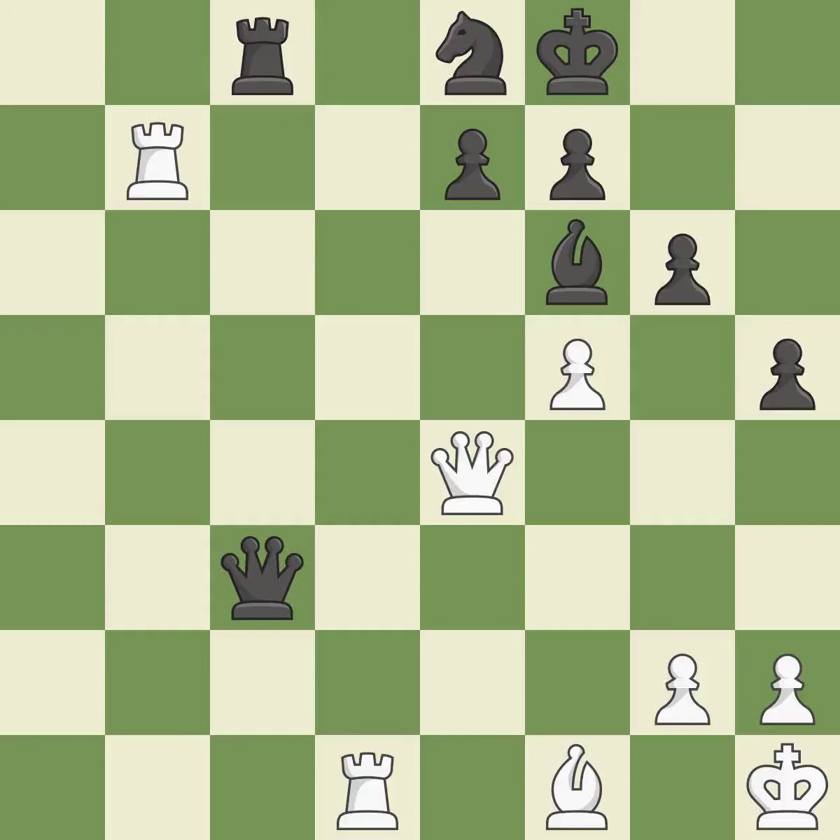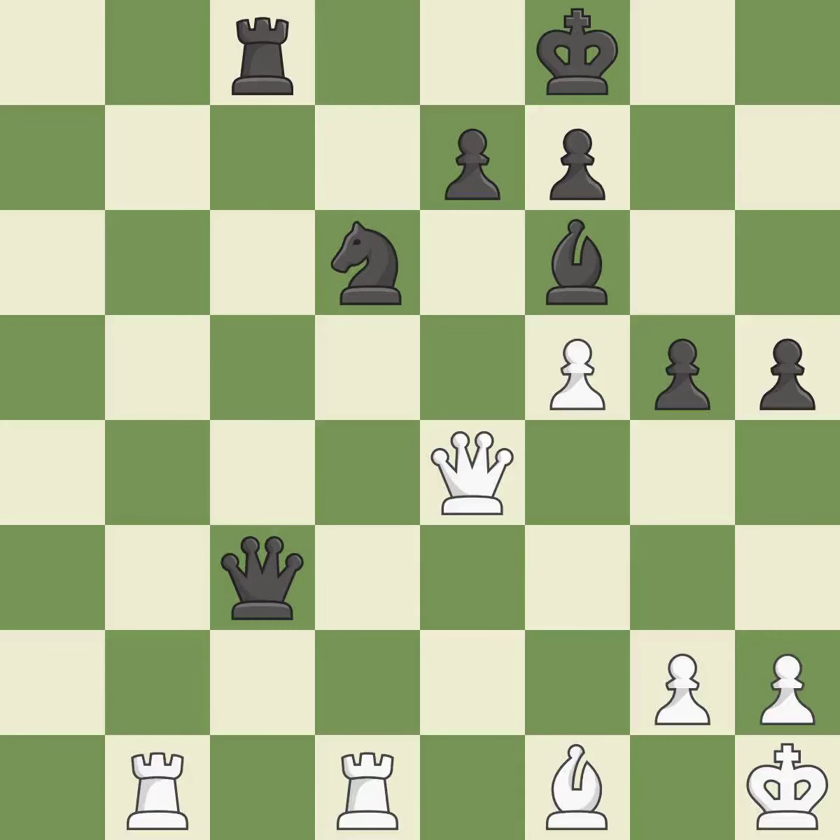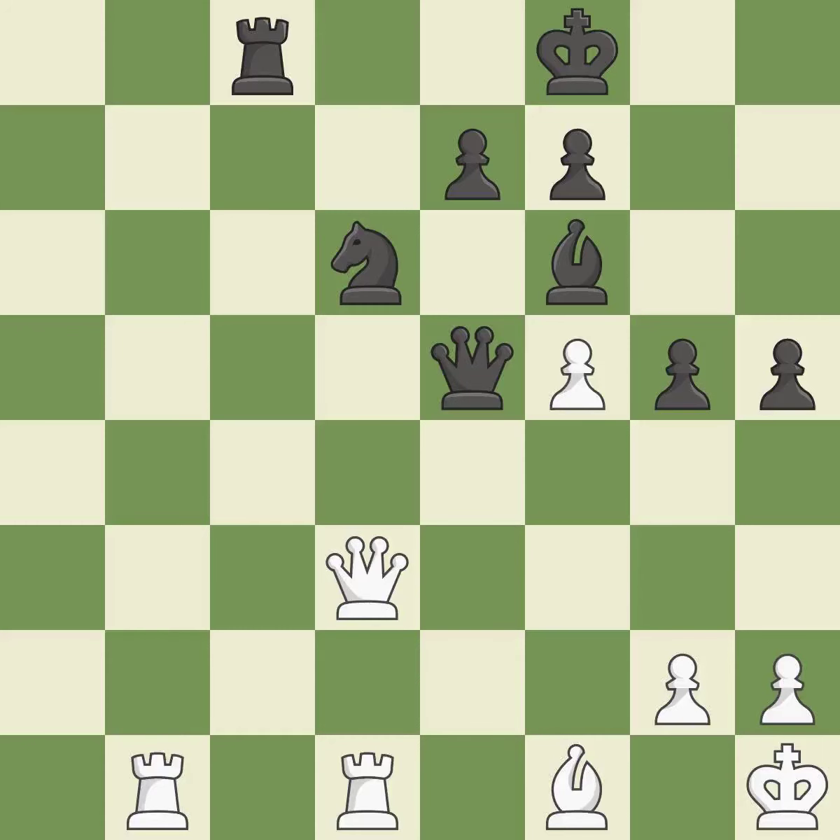This misses the chance to offer an equitable exchange of pieces. The pawn is now in a safe position. This poses a fork piece threat. Now that the rooks can see one another, they can defend one another. This makes it impossible for the adversary to fork parts. This gains time by putting a queen in danger and getting it to flee. This fails to offer an equal exchange of pieces in a better method. This misses a chance to pose a pawn-winning threat.